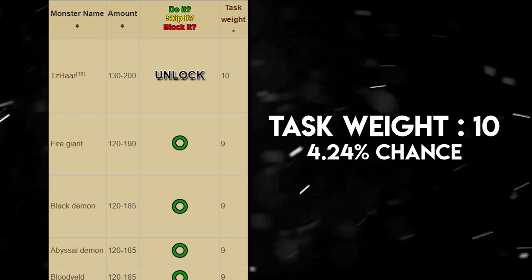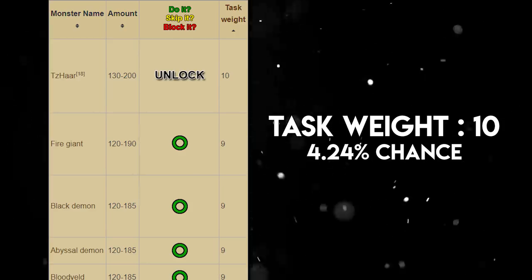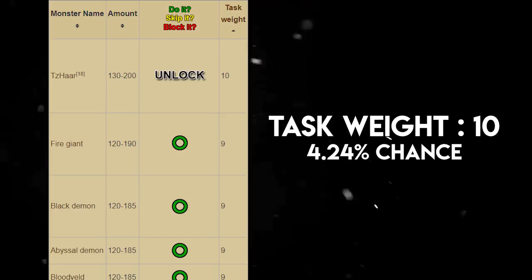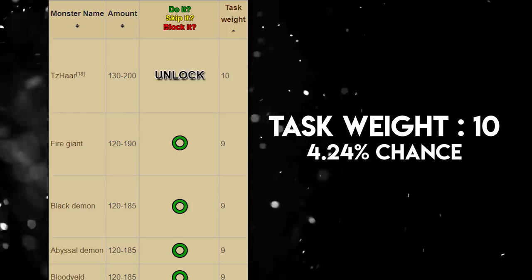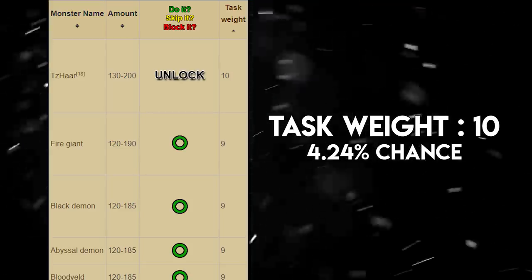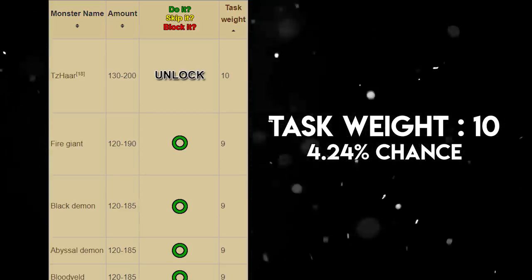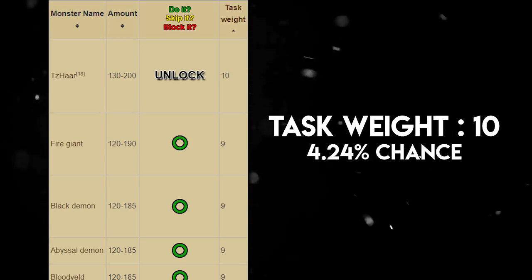With Nieve or Steve, there's only one task with a task weight of 10 and that is the Tzaar. Luckily it is an unlock. If you're looking for fast XP, you're going to want to leave this one locked, because even in max combat with the best gear and prayers, a fire cape run can still take 25 to 45 minutes depending on your levels. Definitely leave this one locked.